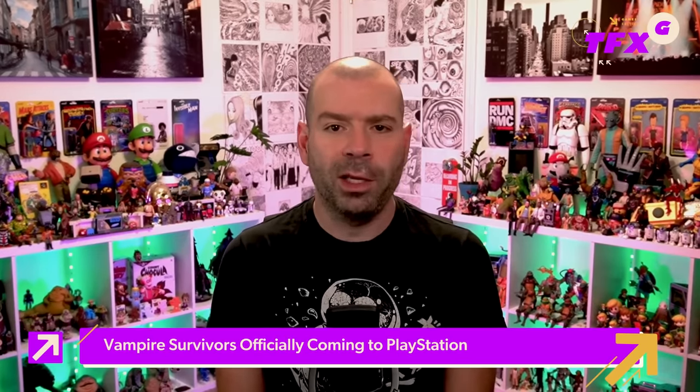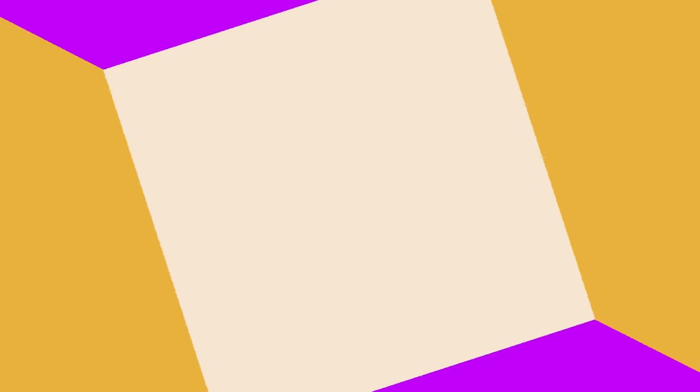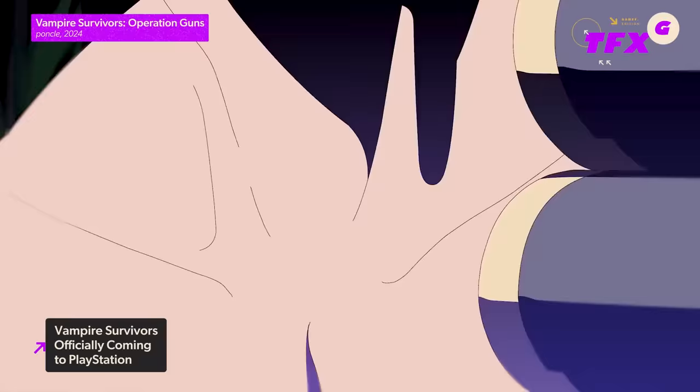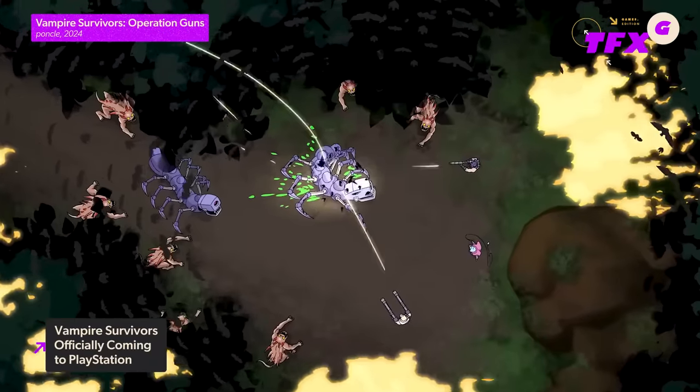Contra and Vampire Survivors are joining forces for a new Vampire Survivors DLC coming to every version of the game on May 9th. It's called Vampire Survivors: Operation Guns — that's such a great title. It looks completely awesome and silly as hell. You'll be able to play with 20 new weapons as well as play as several classic Contra characters, the most ridiculous of which is Brad Fang — a werewolf with a machine gun. You truly love to see it.